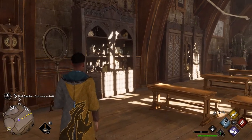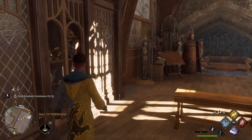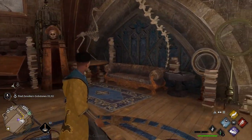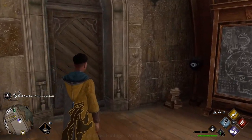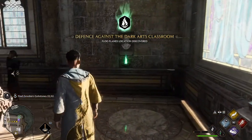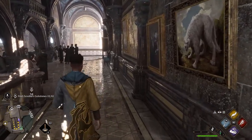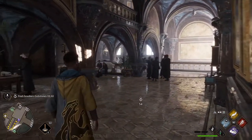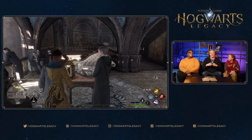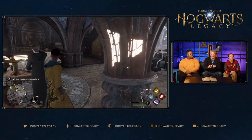Inside the Defense Against the Dark Arts classroom, recognizable from the staircase and the dragon at the top, it's a good opportunity to talk about how classes work. The team ultimately decided not to go a simulation route — no schedule-based system where you miss class at a specific time of day. There is a day-night cycle, but everything is narrative-based. There's a big mystery and narrative with chapters, each containing a set of missions you can choose between.